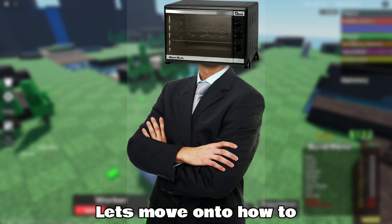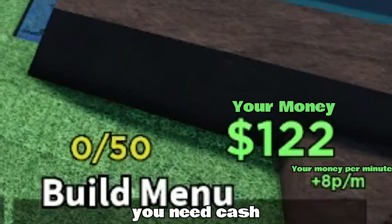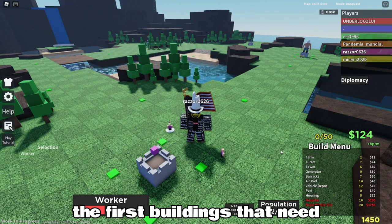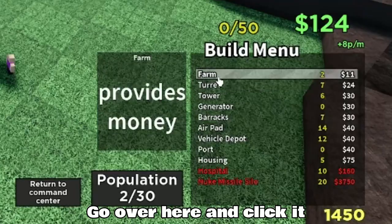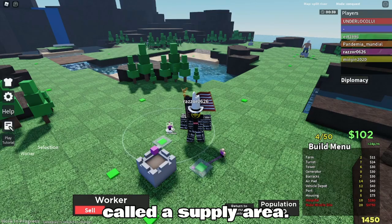Now that we got that out of the way, let's move on to how to build stuff in the game. To build stuff, you need cash. The first buildings that need building are farms — go over here and click it.